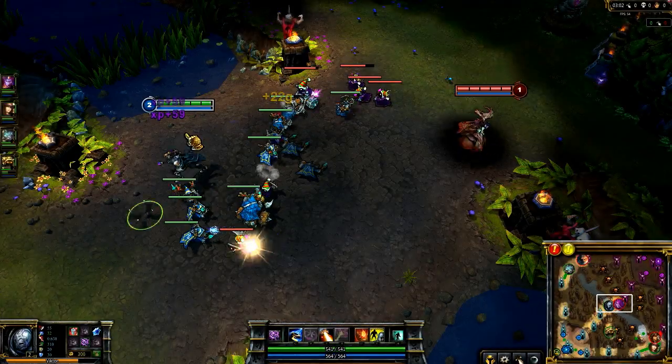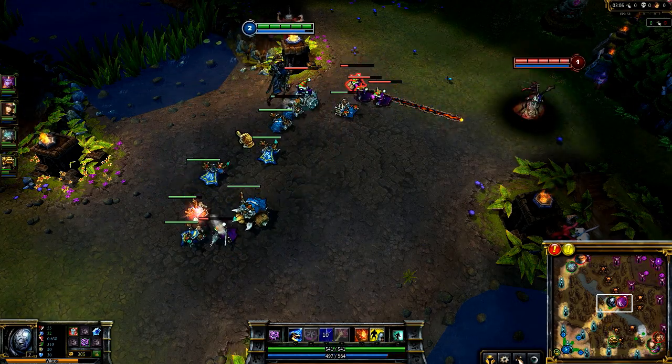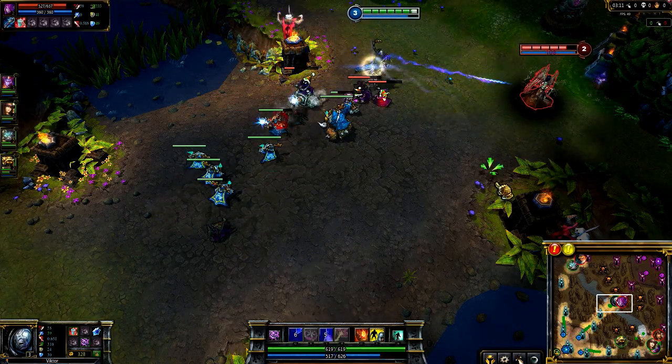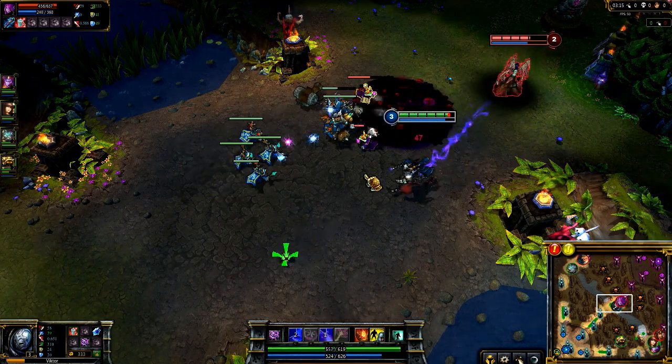By ranking Power Transfer early, you can easily trade blows with enemy champions and come out ahead. Here I make it a point to walk over to Morgana and tag her with Power Transfer. I make the effort to stick around for a few attacks as my shield blocks most of her counterattack.